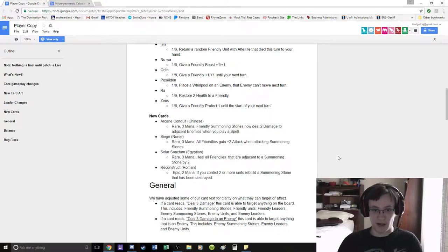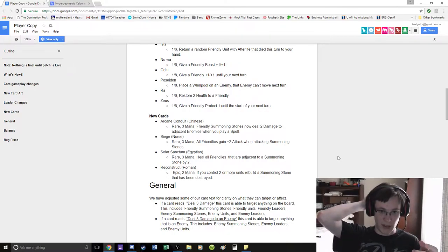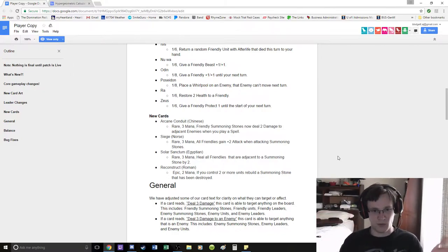Siege, I think, is insane. Gain plus attack when attacking a summoning stone. Norse decks are obviously about rush — they've typically always been about rush, except for like mid-range Freya. And even then you're typically more aggro than most mid-range decks. I think that's very, very strong. Obviously your win condition is kill the summoning stone, so I really like that card.